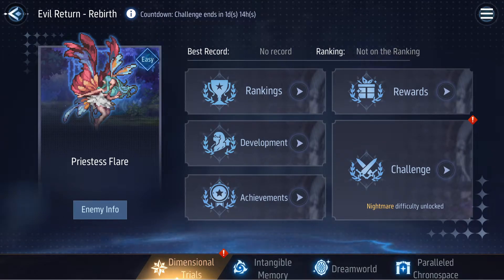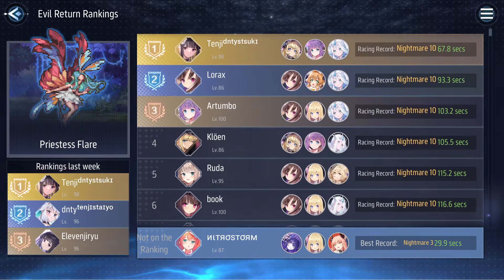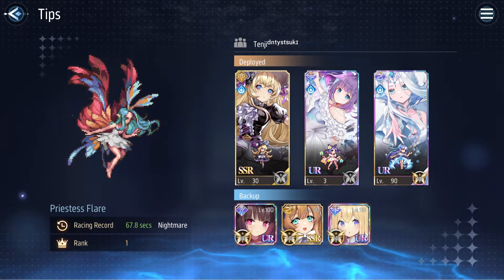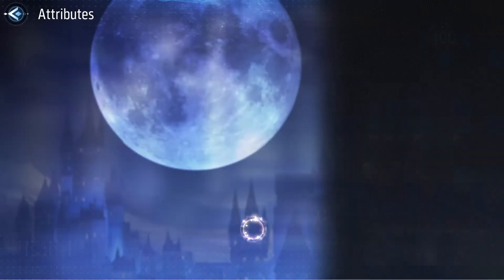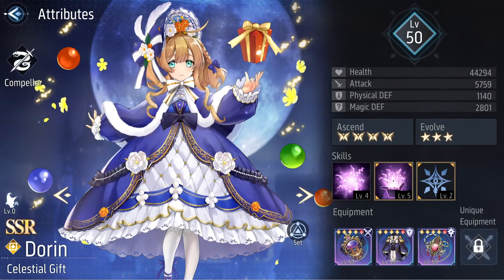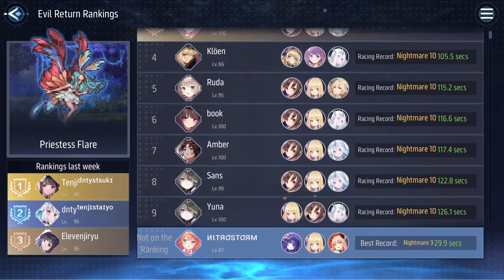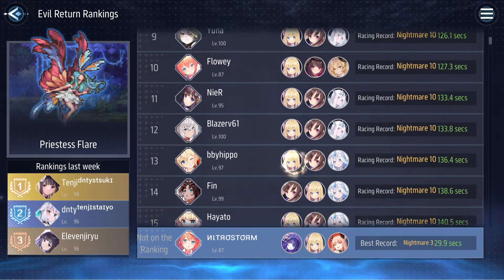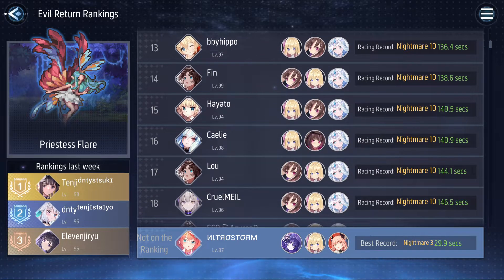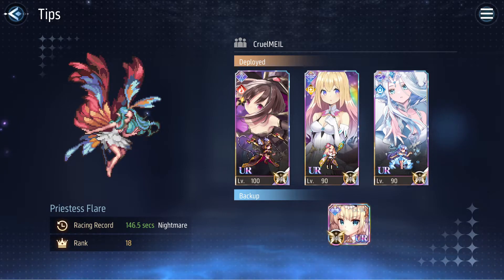Looking at the current endgame content, Evil Return Rebirth, if we take a look at the rankings list, you'll notice that the first team's main DPS is indeed a Brimstone character — Isabelle — but she is supported by two characters that aren't Brimstone: Dorin and Tone Nell. What this means is later on, when trying to finish things very quickly and the enemy doesn't hit too hard, that's where you could argue Catherine herself wouldn't be as necessary.